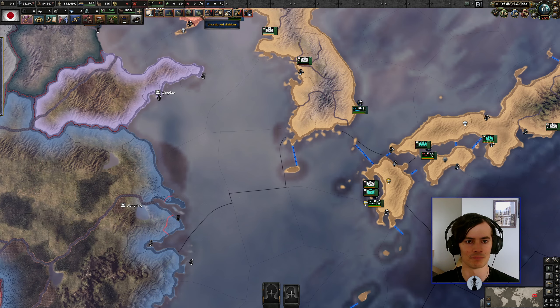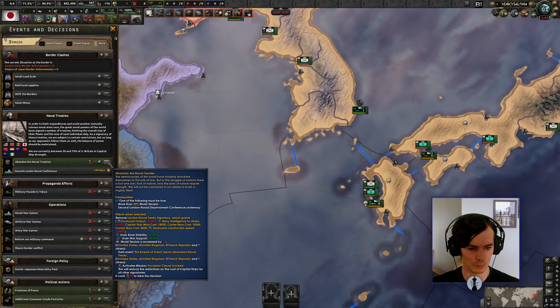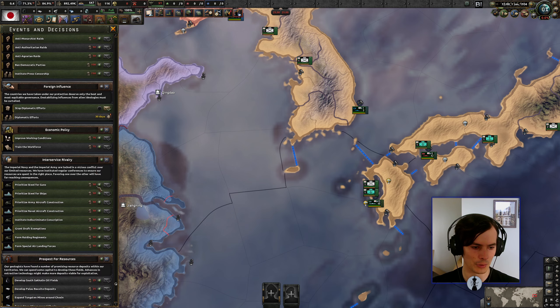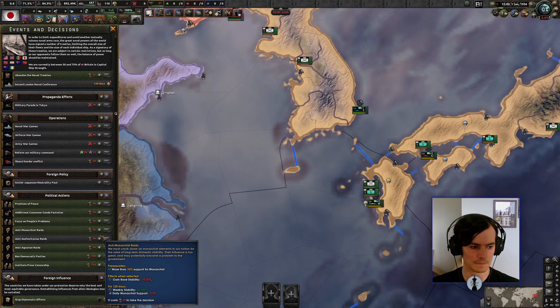There's a border clash situation and we might want to abandon the naval treaties — yeah, why not. We're going to get war support and stability, make a bit of world tension, but we don't care about what the world thinks. We've got big carriers not doing anything. We're going to start going through these focus branches because some of them give you loads of factories. Looks like it's vanilla — cool.